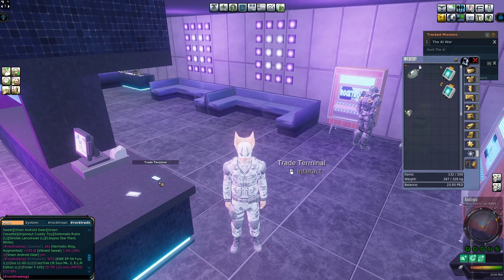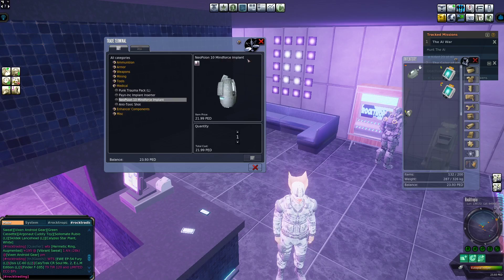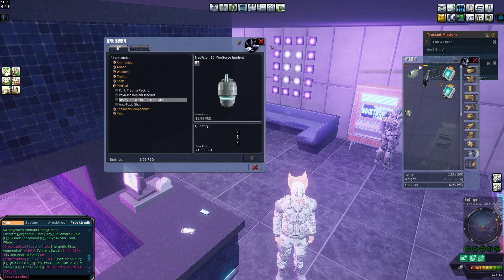The first step is to go to any trade terminal — this is the closest one I had. You'll want to go into Medical and buy a Mindforce implant and an inserter. So you buy the inserter and then buy the implant, but I'm not going to buy this because I already have one.